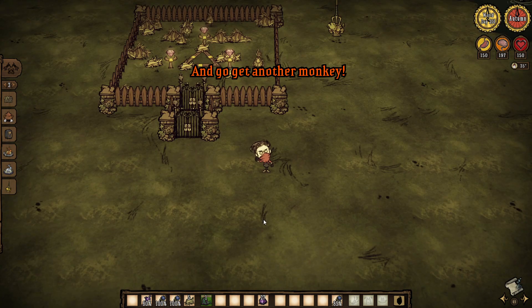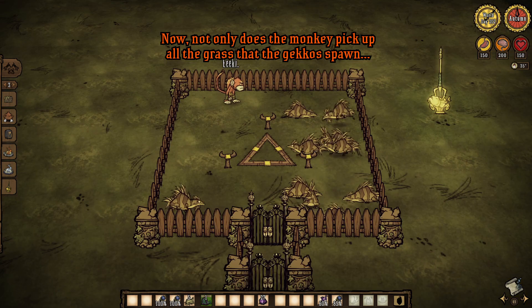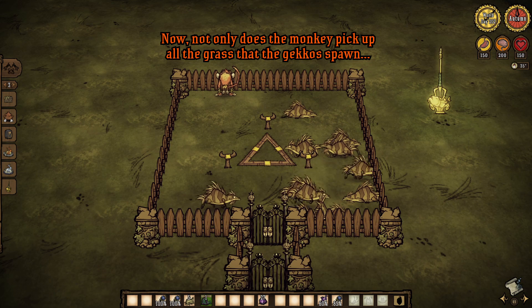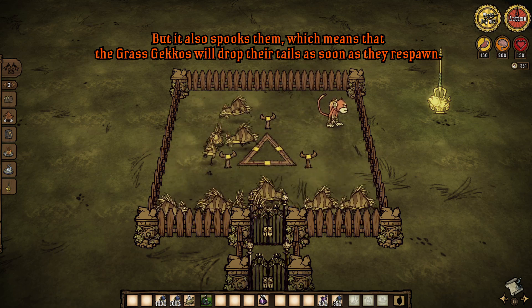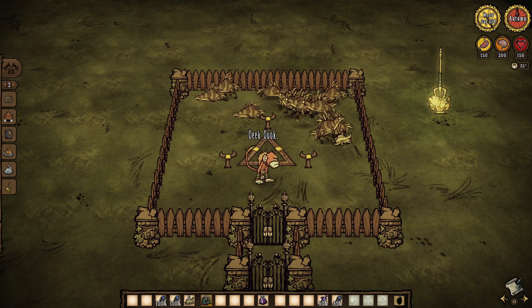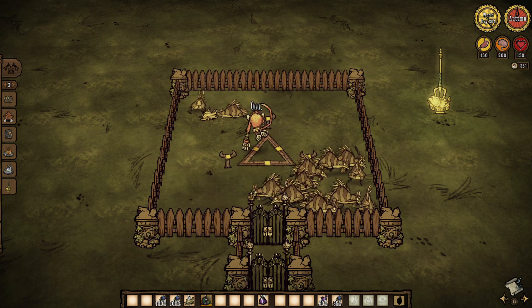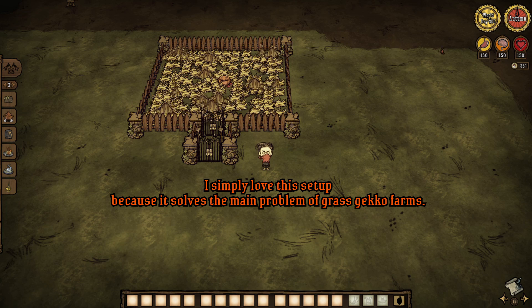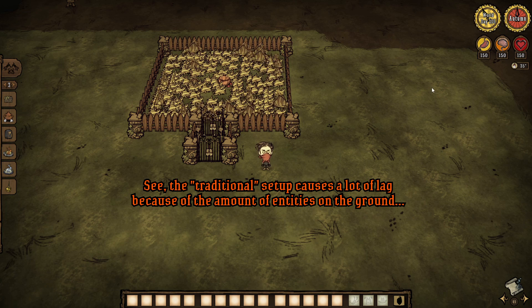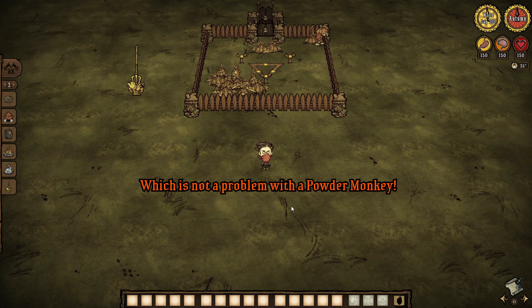And go get another monkey. Not only does the monkey pick up all the grass that the geckos spawn, but it also spooks them, which means that the grass geckos will drop their tails as soon as they respawn. I simply love this setup because it solves the main problem of grass gecko farms. The traditional setup causes a lot of lag because of the amount of entities on the ground, which is not a problem with a powder monkey.